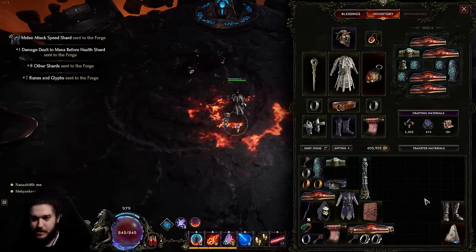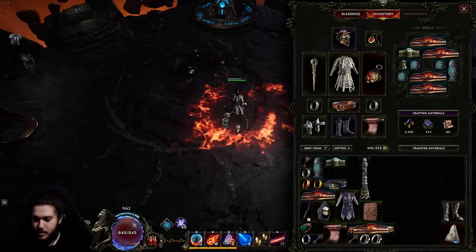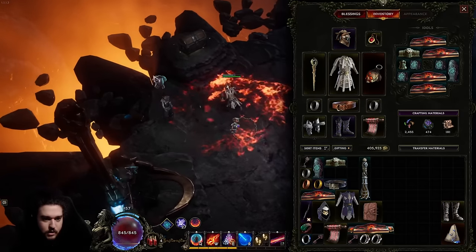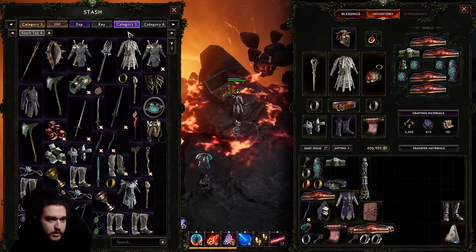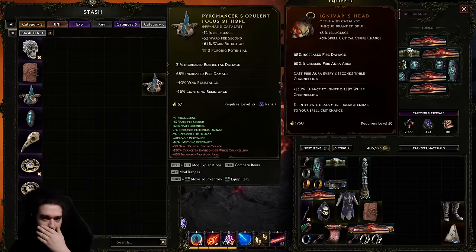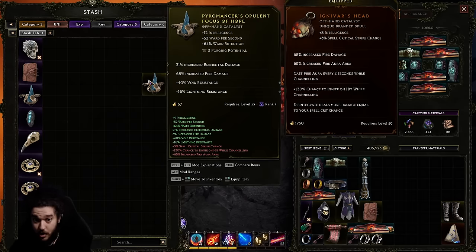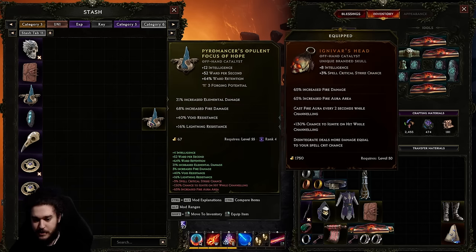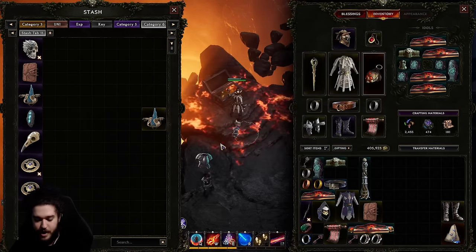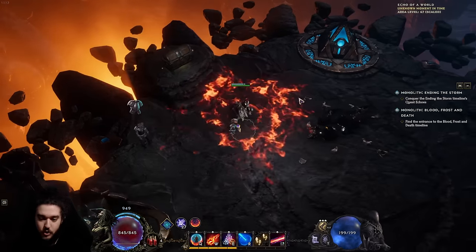I said you don't need any uniques, but I'm using one I just found — it's minimum rolled. Before it I was using Opulent Focus, which is very good: it gives a ton of int, a lot of ward per second, and ward retention. I acquired Ignovar's Head using runes of ascendance at Circle of Fortune rank four, which gives a 45% chance to preserve it.